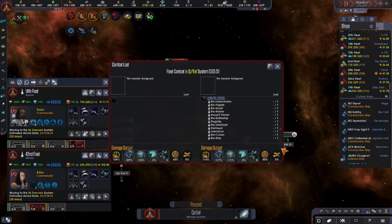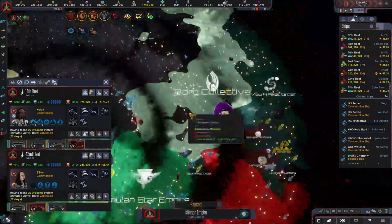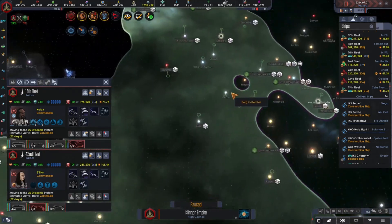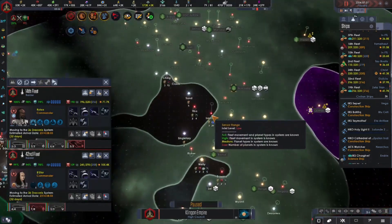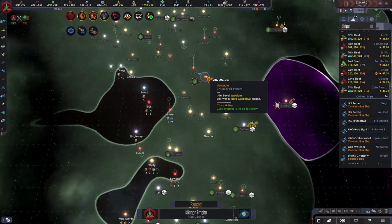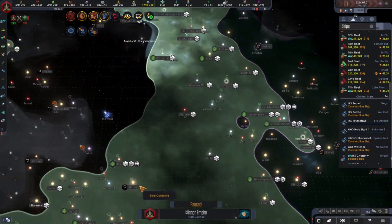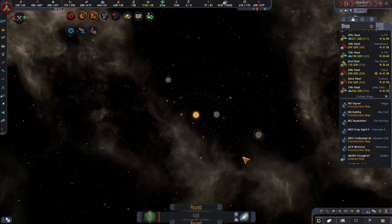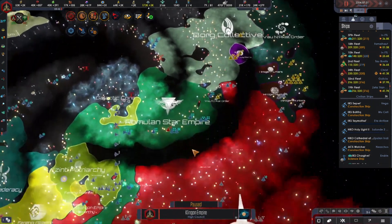This is Species 8472. It seems that the Borg have probably let them out. This might be their space. I don't remember the Borg having an open hole like that in the middle of this space, although it doesn't look like there's anything there, so maybe not. In fact, I don't see anything that looks exactly like Species 8472, unless this is them. I don't have enough information, so maybe not.